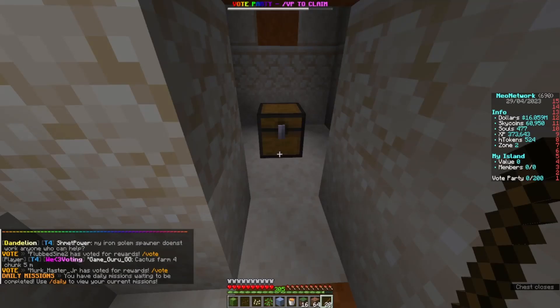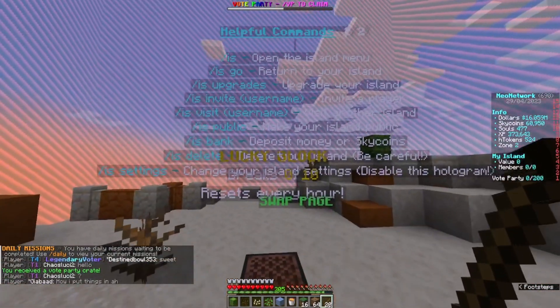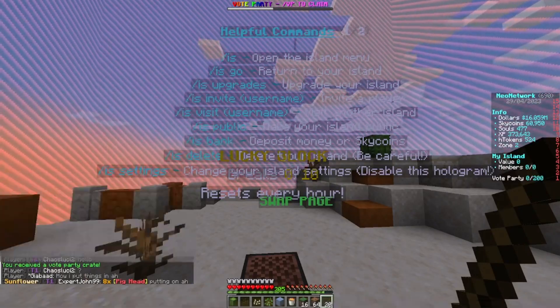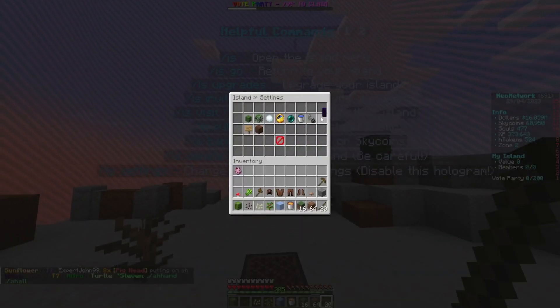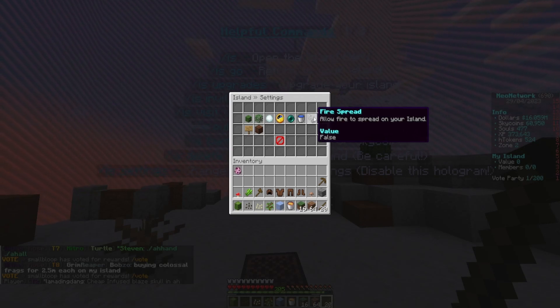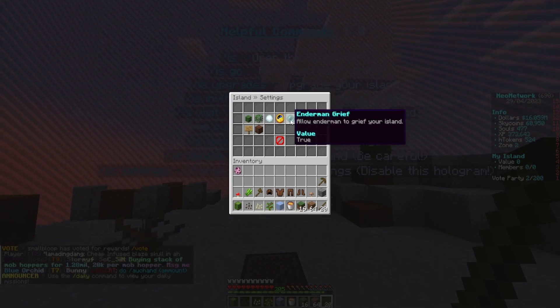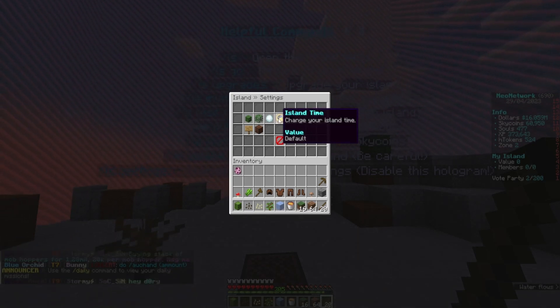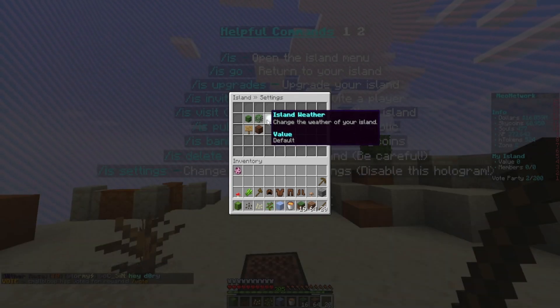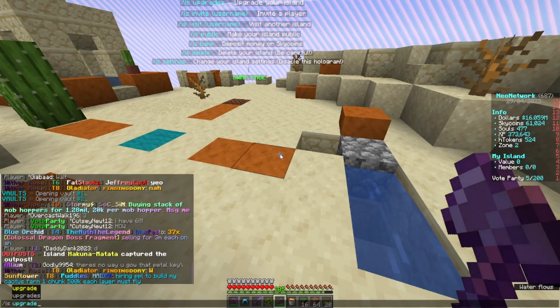We're going to take everything we can and also grab the vote party reward. I'll go into settings — get rid of that notification, turn off fire spread, turn off liquid flow. No inner griefing, island time set to day, island weather clear, leaf decay on, mob spawn false.